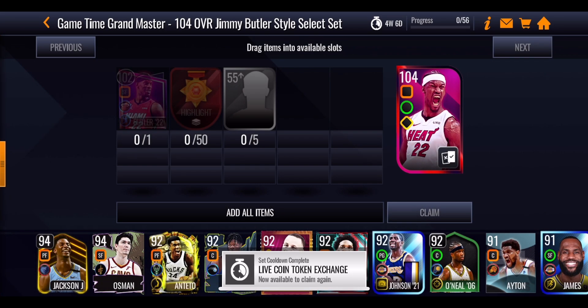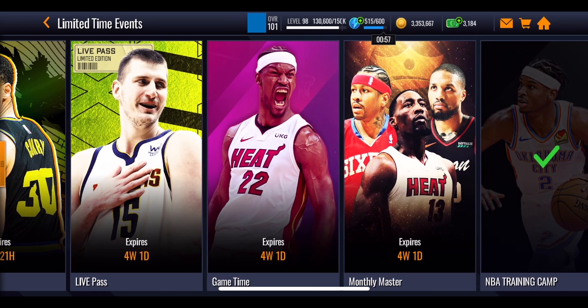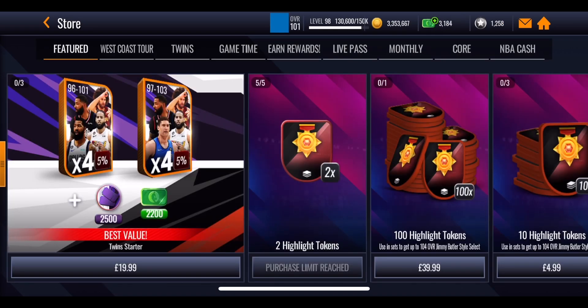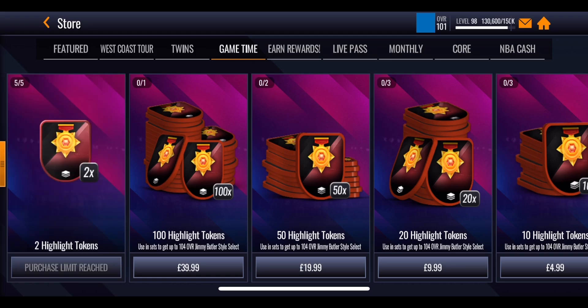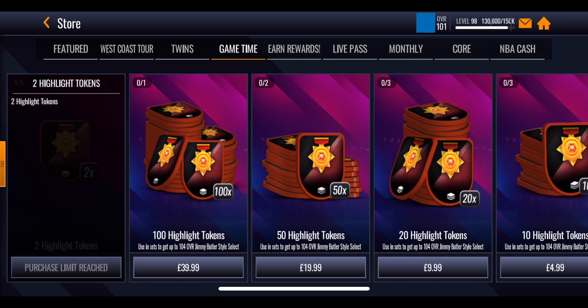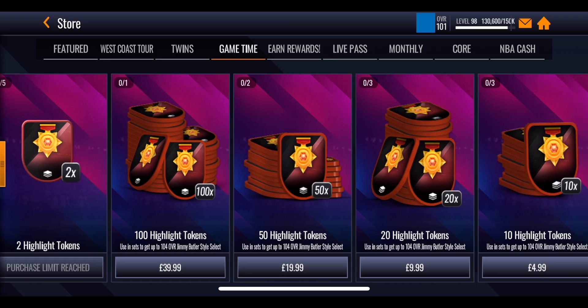This Jimmy Butler is going to be fairly useful for a lot of people's teams with that overall, and the boost is definitely going to be helpful. The promo is out for over four weeks, giving you plenty of time to play through and get as far as possible. In the store there isn't too much you can do, however EA did add a watch ad pack which you can do once throughout the entirety of the event. You can only do it once — it's a one-time offer where you watch five ads and each one gives you two highlight tokens, so that's 10 highlight tokens completely free.